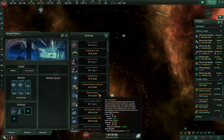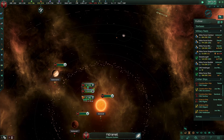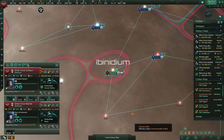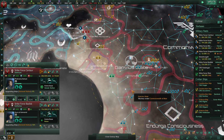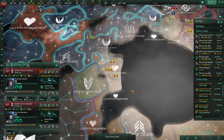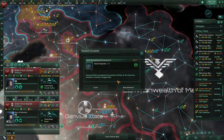I got a crew quarters. I should have put a fleet academy out here, but fine. So weird. Science division report success.